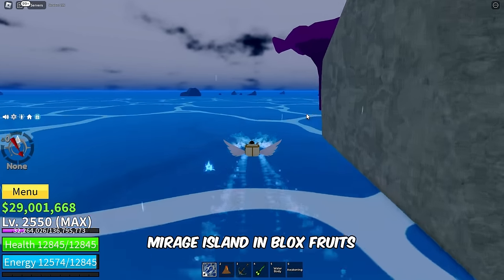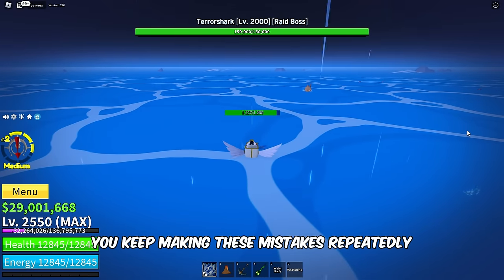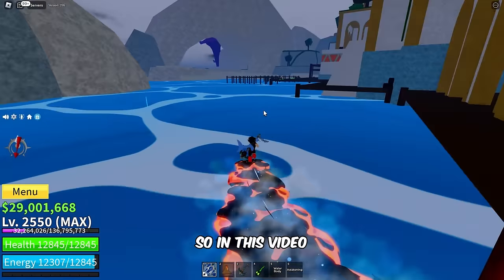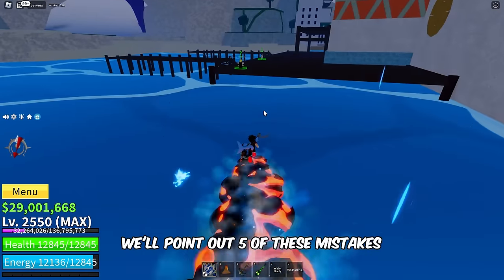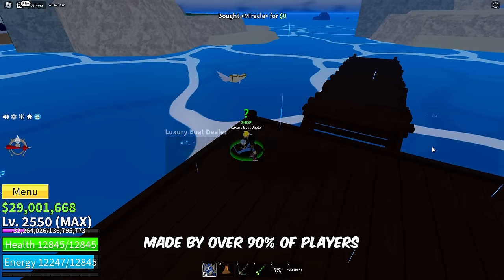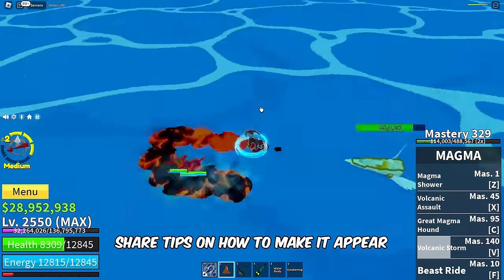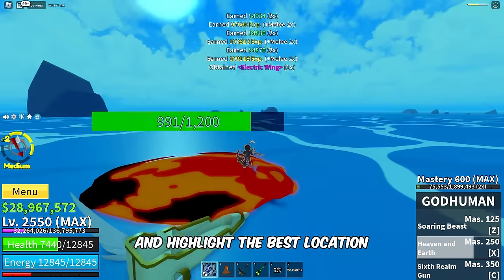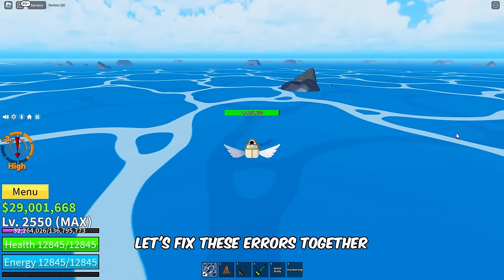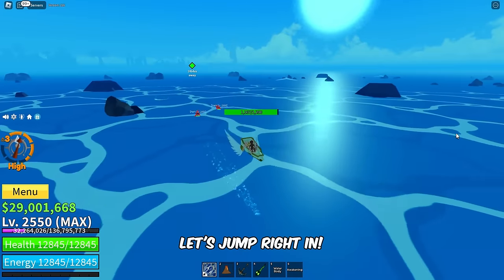If you're struggling to find Mirage Island in Blox Fruits despite trying different methods, it's likely because you keep making these mistakes repeatedly. In this video, we'll point out 5 of these mistakes, with the first and second being the most common, made by over 90% of players. We'll explain why Mirage Island isn't showing up, share tips on how to make it appear, and highlight the best location for Mirage to spawn. Let's fix these errors together and increase your chances of spawning Mirage Island.